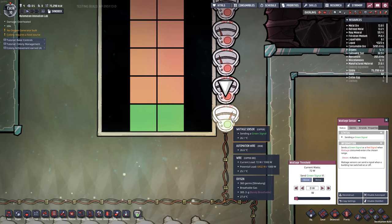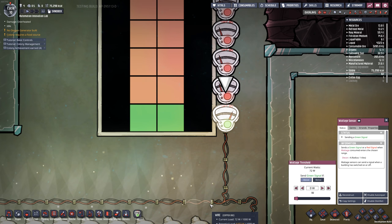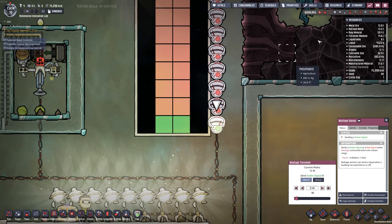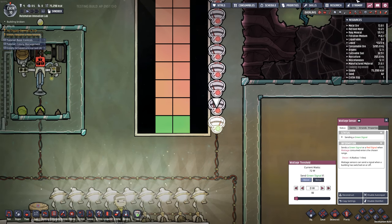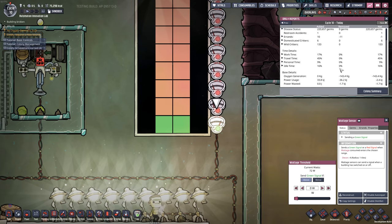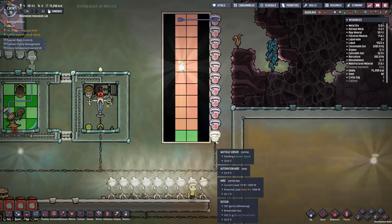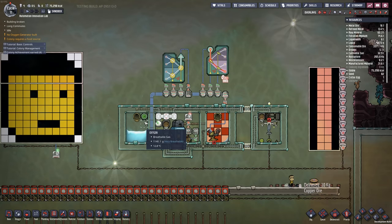A couple of other ideas for the wattage sensor: monitoring how much power you're generating or consuming over a given amount of time, so you can diagnose an individual system rather than digging into the full base reports. You could break it down and look at things in smaller chunks — that would be pretty cool.